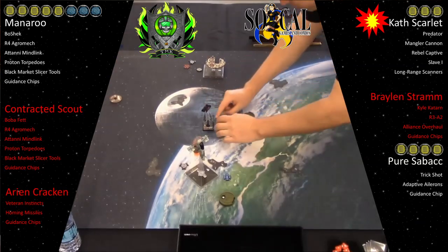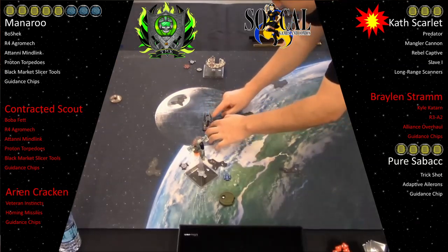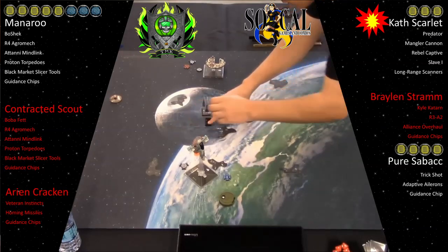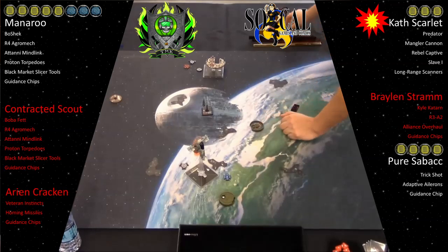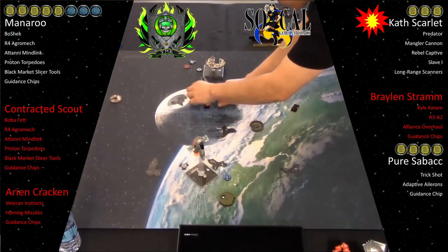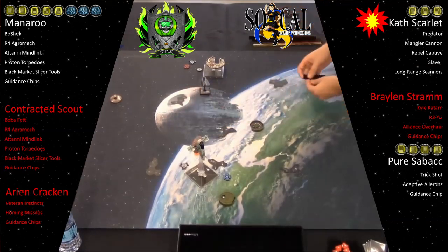You click the Slave I — so Cath is actually Cath and Slave I, and she blew up Fett. So Fett is really not happy. One straight, and I think I do a two straight here. I get range one, which is what I needed — so you can't hit those torpedoes at your face. If it's four, it's three dice. That's a helpful maneuver, and I haven't taken any damage cards on Sabacc yet.